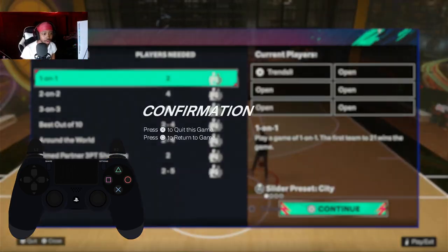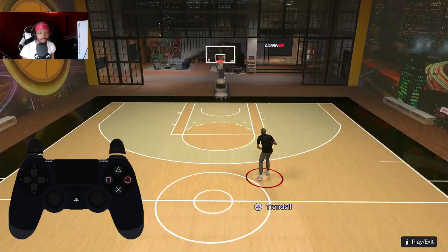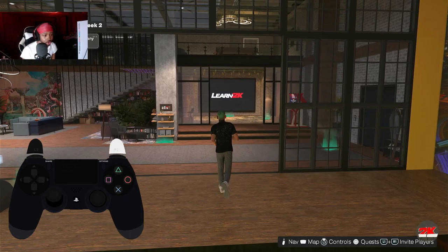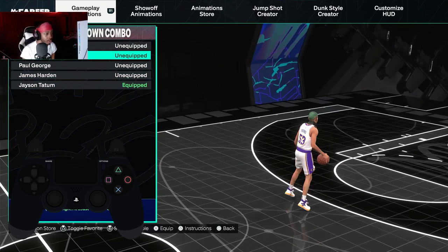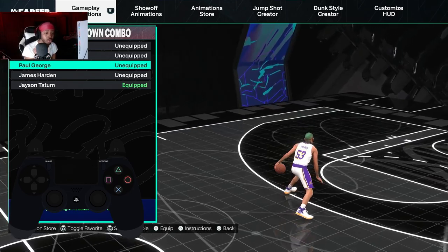Let me show y'all what Paul George looks like. You want to hold R2 — no, don't hold R2, that's for aggressive — just flick up. That's the Paul George; he goes straight into the animation and you can dribble out of it too. Make sure you got Paul George on for 6'6 and higher — Paul George is tough.